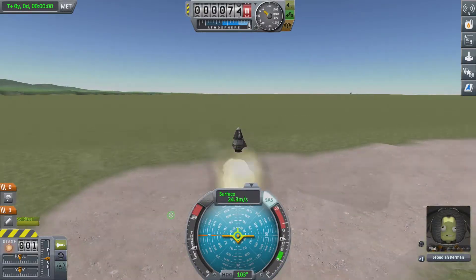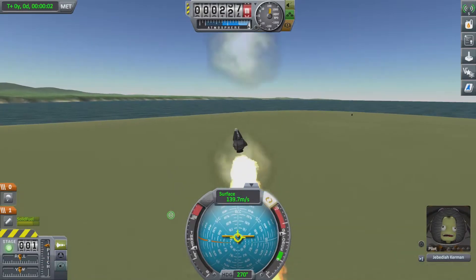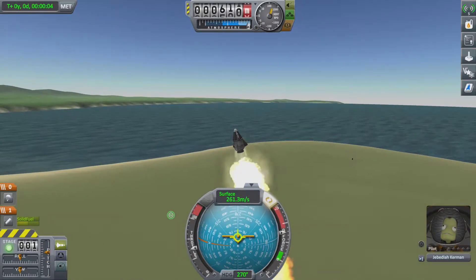From here, all you need to do is press the A button and you have successfully launched a craft from the runway.